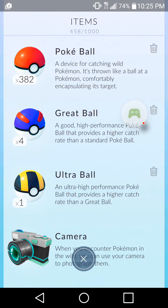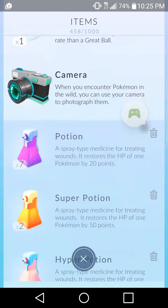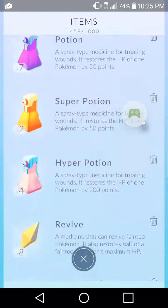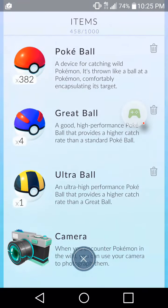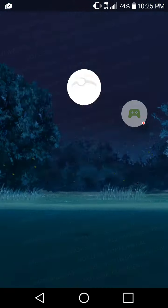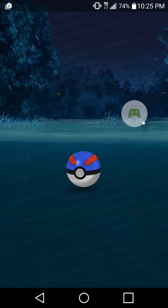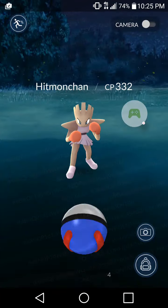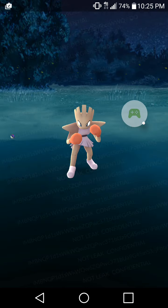Let's see what we've got - we got one Ultra Ball. Usually I use these raspberries that make him stay, but let's try with the Great Ball. Had a little curve on there - he's really stubborn.